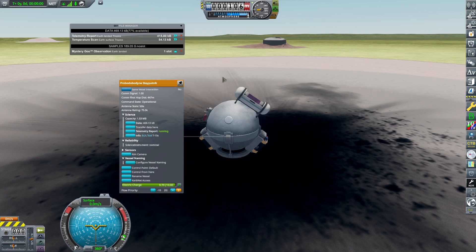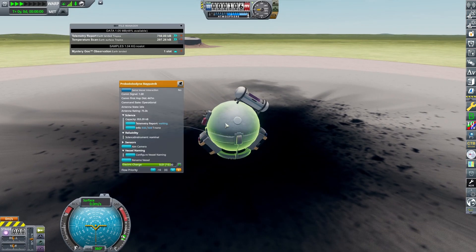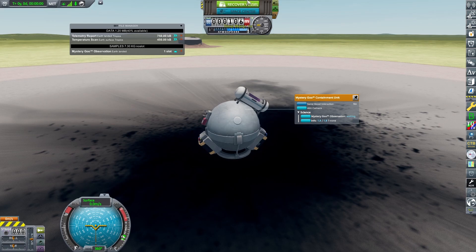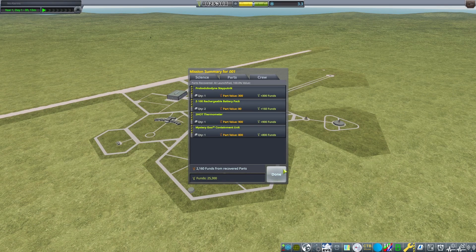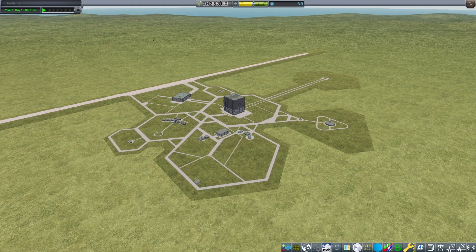As you can see, our experiments are already running and science data gently increases in the probe storage. We have nothing to do unless we wait until every experiment is completed. Incredible — we have collected 3.3 points of science. We won't unfortunately be able to unlock a tech tree node; at the moment we need at least 5 points to do that. So we continue with our second craft.